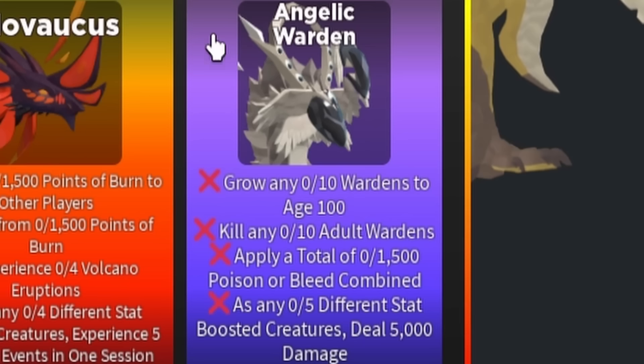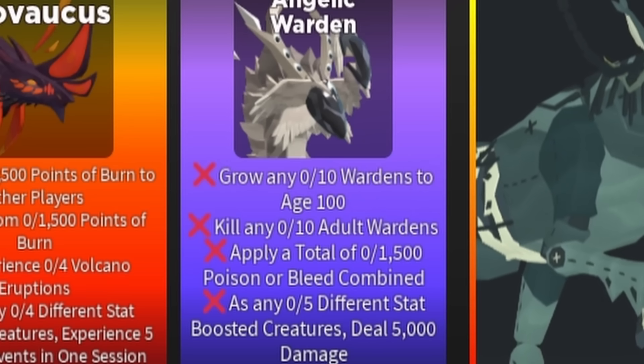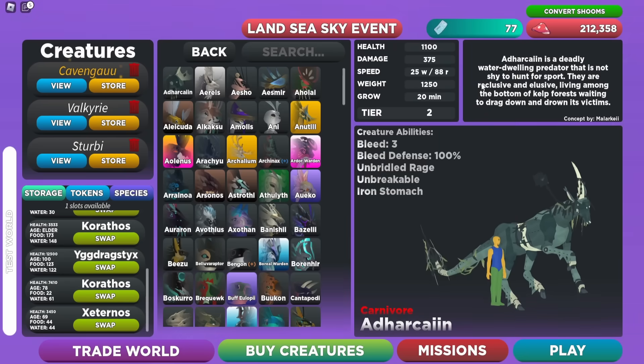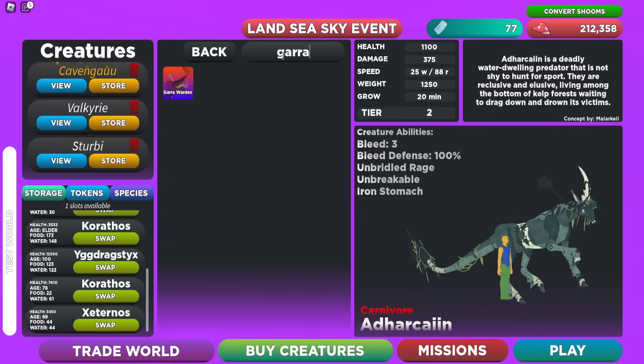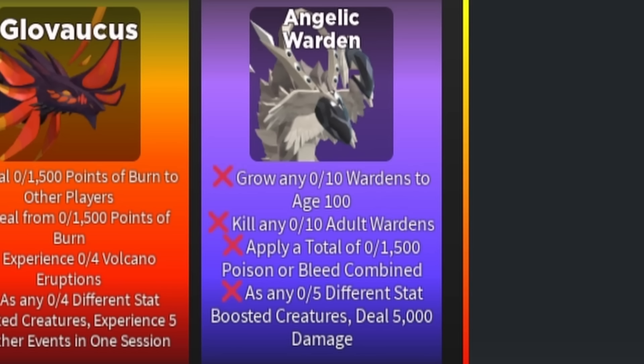The first mission says grow any warden to age 100. I highly recommend the Gara Warden since it's the Halloween special warden and only takes 30 minutes to grow, making it the fastest growing warden. Also, if you have any Eric's plushies, put it onto the Gara Warden so you grow even faster. You just have to do that 10 times.